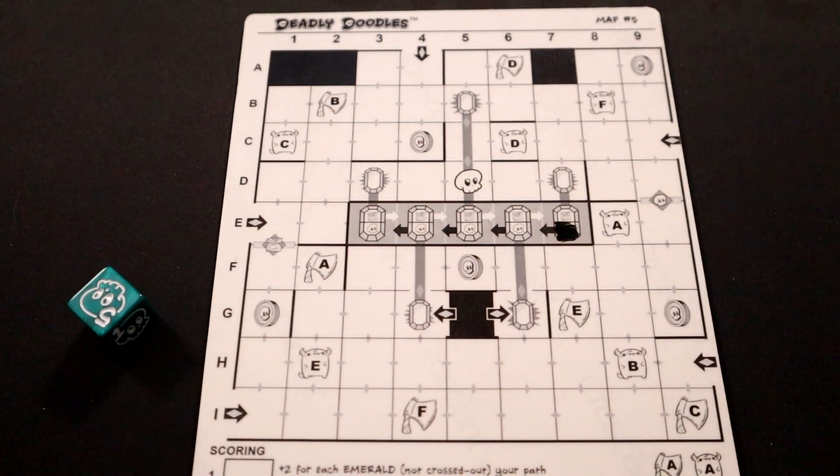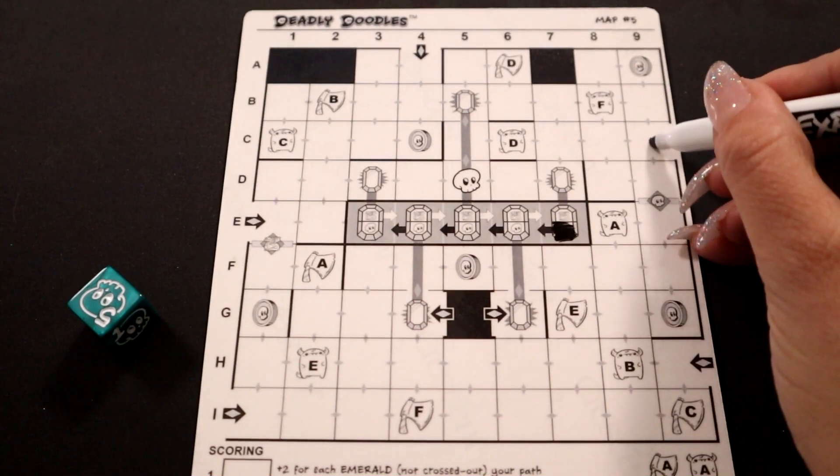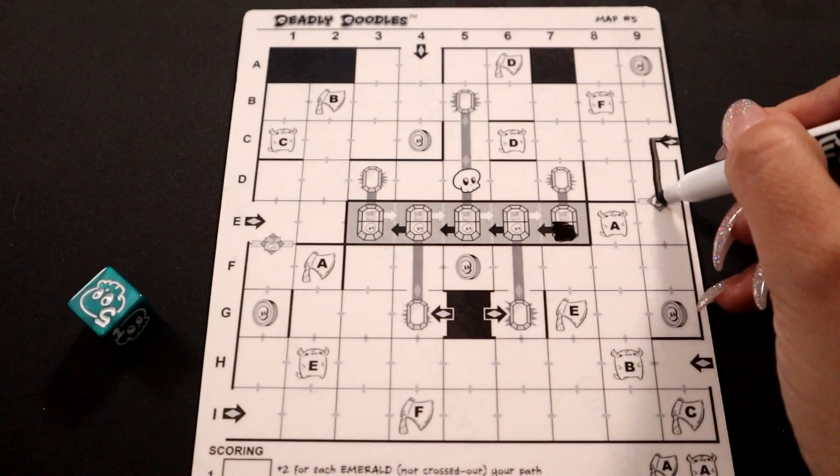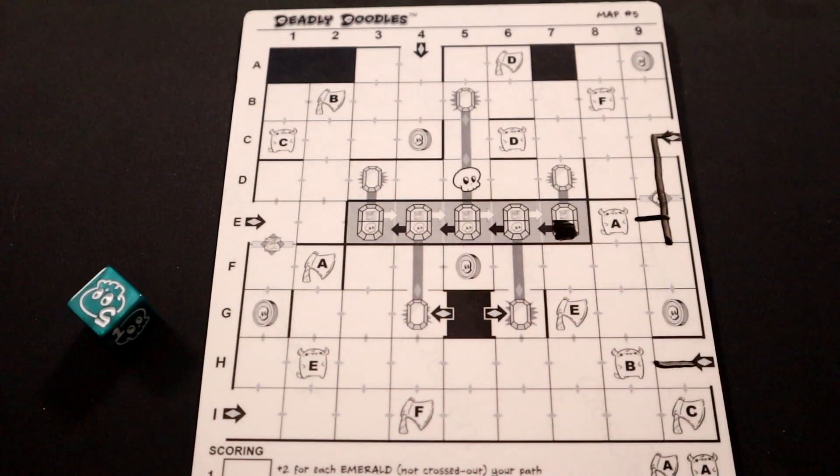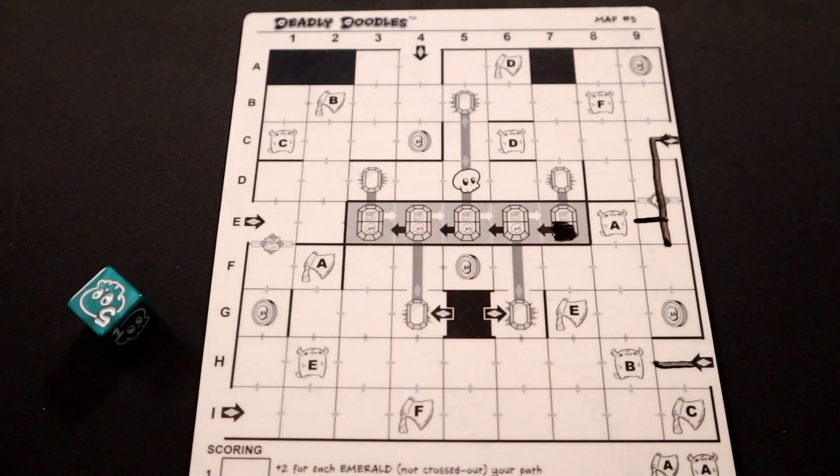Keep in mind when filling in the emeralds, you go from left to right for the dragon side and you go from right to left for the skull side. At the end of the game, if your path crossed through an emerald that had either the dragon half or the skull half filled in, that emerald is going to give you two points.